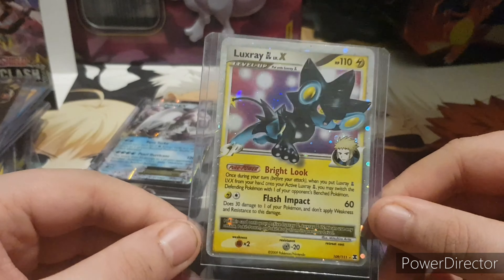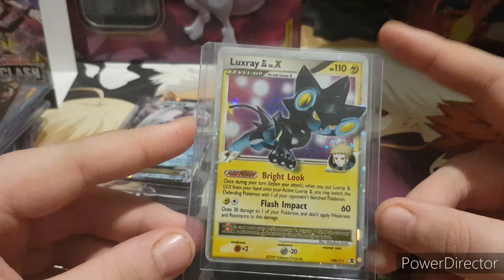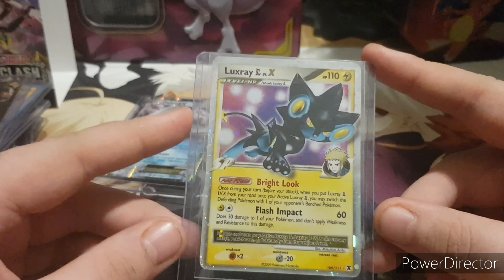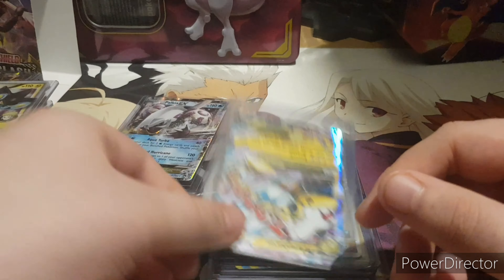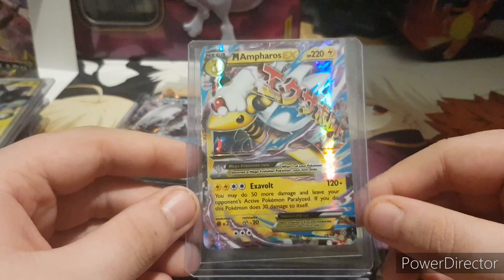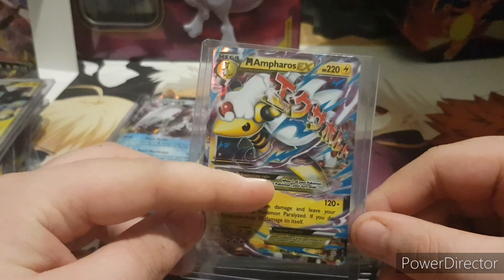Luxray Level X — this is from Volkner's. This isn't a promo, this is an official card in the set. Really awesome, it's just beautiful. Mega Ampharos EX — really awesome card, I love the art on here, it is beautiful.